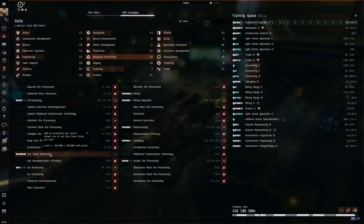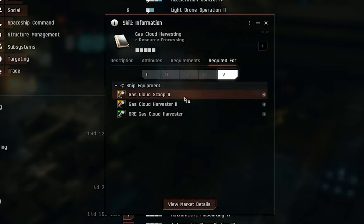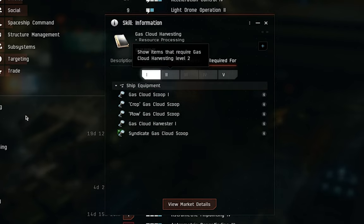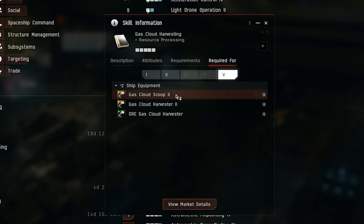For the skills required, under resource processing, the first thing you need is gas cloud harvesting. You cannot fit gas scoops without this trained at least to level one. Level one lets you fit one scoop; level two lets you fit two scoops — one additional scoop per level. Why train above level two if you only have two turret slots? Because gas cloud scoop IIs require gas cloud harvesting at level five, and these have double the yield of standard gas scoops. Get it to at least two to equip two scoops, but train all the way to five to unlock gas cloud scoop IIs.